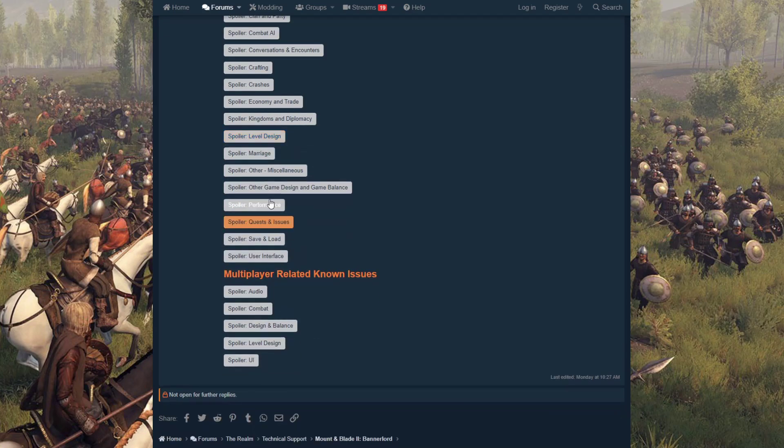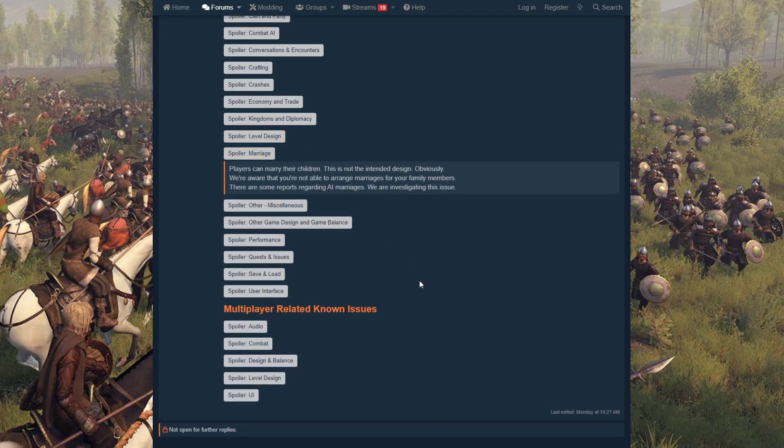Under marriage — players can marry their children, which is obviously not intended design; the developers even added 'obviously' at the end. They're also aware that you're not able to arrange marriages for family members and are working on it. There are also some reports regarding AI marriages being investigated.